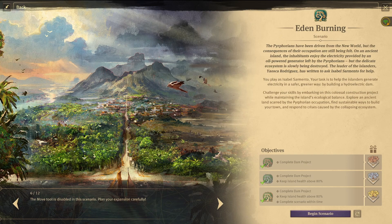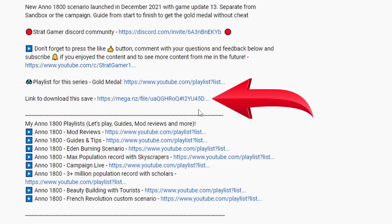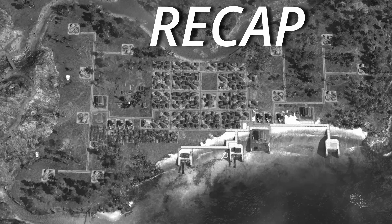I'm StrikeGamer, thank you for tuning in to episode 5 out of 7. We're getting closer to the end of our guide from start to finish on how to get the gold medal in the hidden burning scenario. Before we dive in, please consider subscribing to the channel by clicking on the red button below. In the description you can also find a link to download this actual save if you want to follow along.